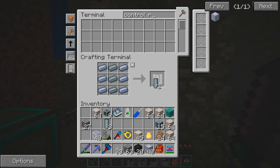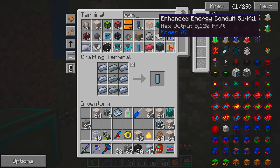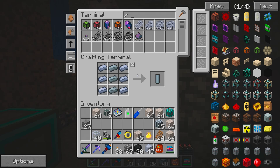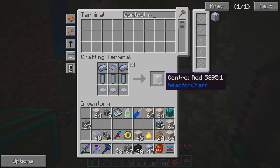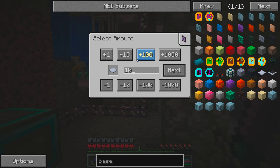So let's look up control rod - absorption rods. I need three absorption rods per control rod, so for eight control rods I need twenty-four total. I also need some 2X gear units which I can auto-craft. We're out of base plates, so let's just get a stack from the computer. That gets me eight control rods.